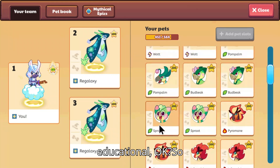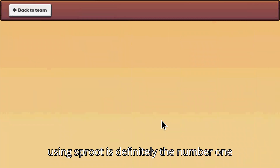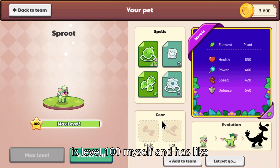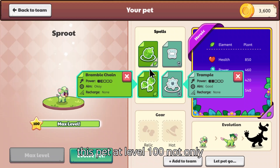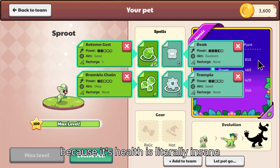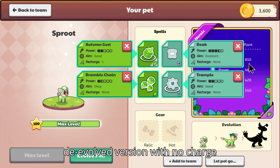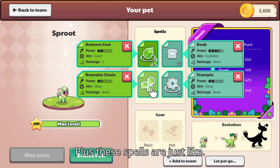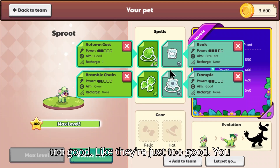Using Sprout is definitely the number one option as a Prodigy player. As someone who is level 100 myself and has experience playing Prodigy, I would use this pet at level 100. Not only because its health is literally insane at 850 — and that's just the de-evolved version with no charge levels — but these spells are just too good. You can't argue with these spells.